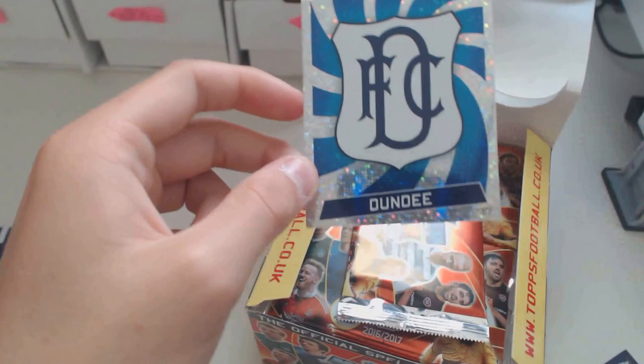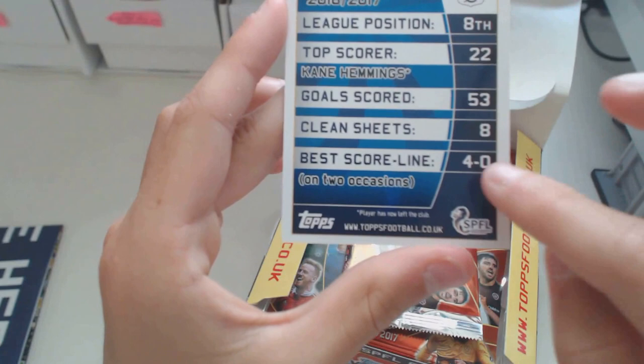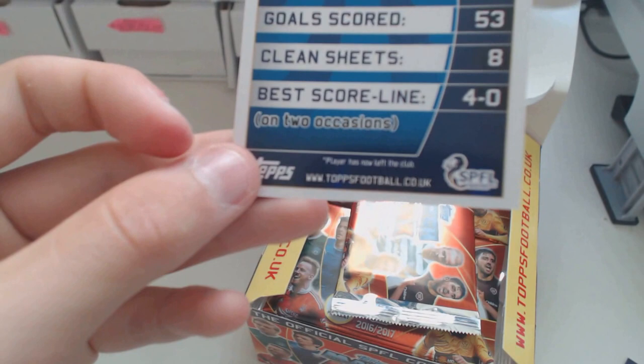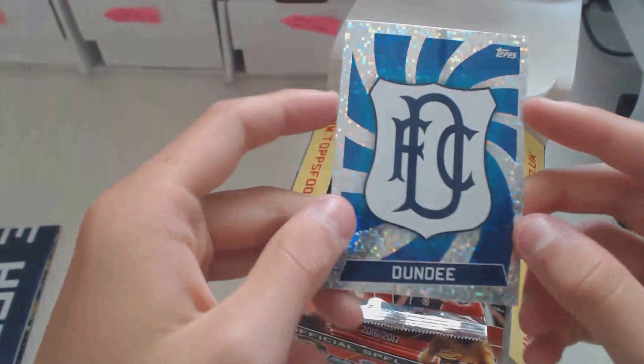It still looks really nice. The back shows goals scored, best scoreline, clean sheets, the position they finished in, and the top scorer which is Kane Hemmings. It actually says player has now left the club - there's an asterisk saying 'player has now left the club', which is quite cool. I really like the way they've done the shiny - it's like little squares in the background. It looks quite retro.